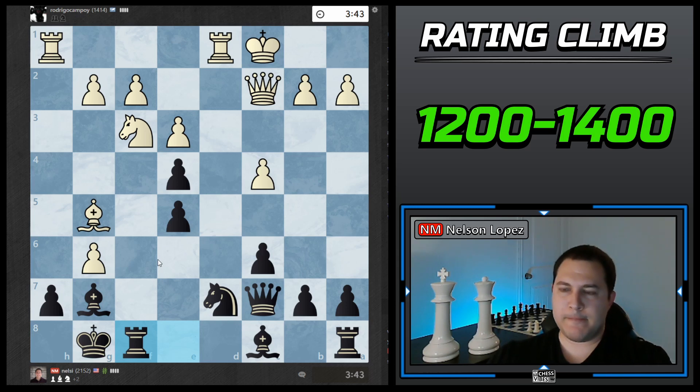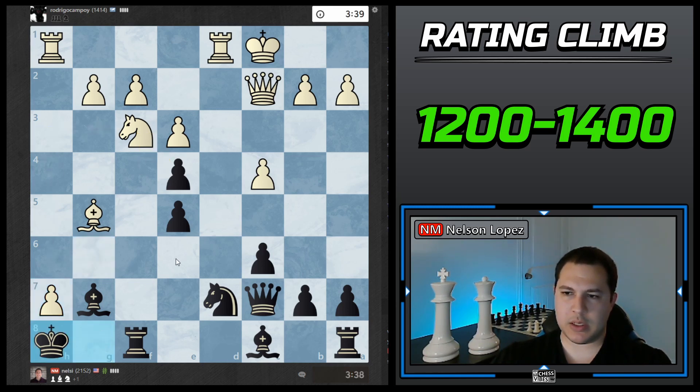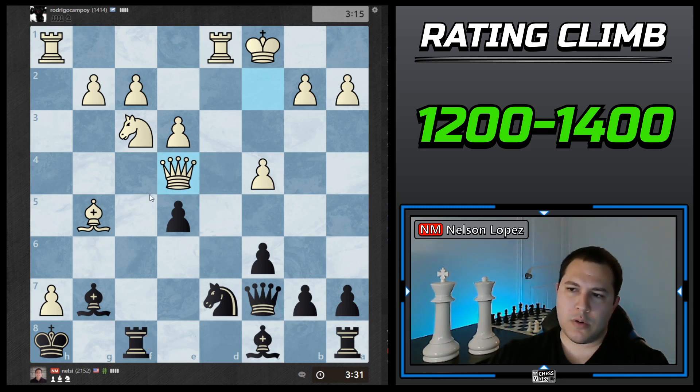That's a bad move. I should have the same position except up a knight, but instead I have nothing — now the knight's going to come in. That's what happens when you try to draw too many arrows on the board. Anyway, it happens and we gotta just do the best we can. After completely wasting a move there and taking away the knight f8 square from my own knight, it was a really, really bad move.